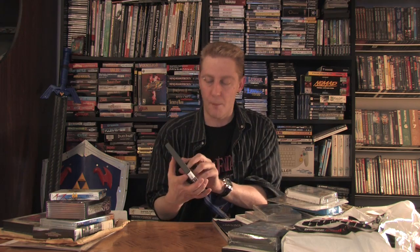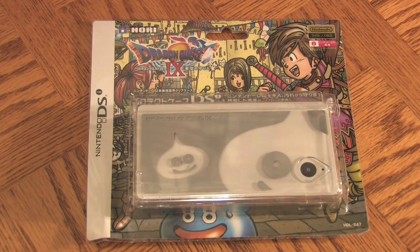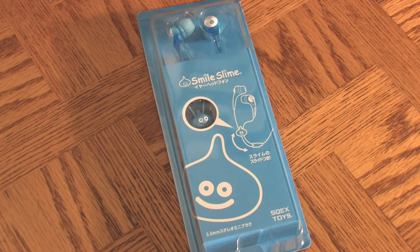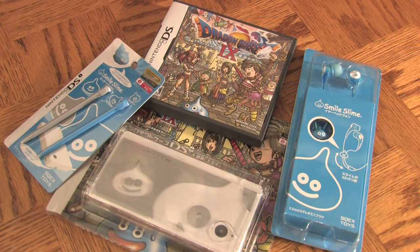I mentioned Dragon Quest 9 in my last New Game Stuff episode. I wanted to show some other cool things I got with it — it's actually gone up in price on eBay since I bought it. The first thing is this Dragon Quest 9 casing for your DSi, with actual slime characters on top. There are also slime headphones — slime-shaped headphones — and a stylus that looks like a slime. So you can really dress up your DSi: put the casing on, plug in the headphones, and use your slime styluses. Pretty cool.